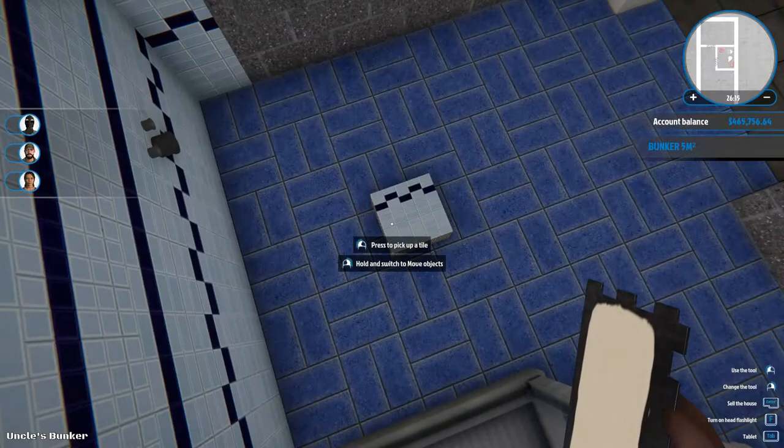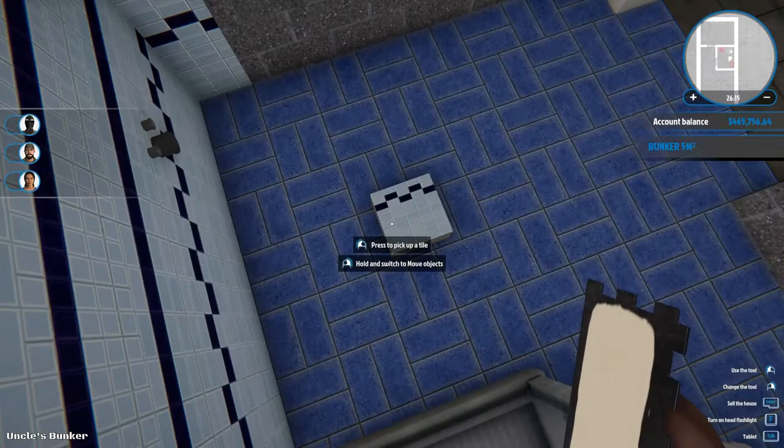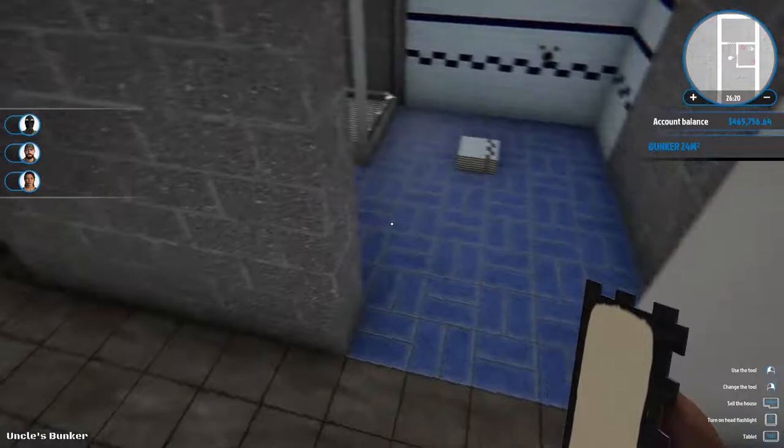Okay everyone, looking at the time it looks like it's time to wrap it up for this episode. I'll probably finish up by tiling this room, and maybe see about painting and tiling some of the rest of this here as well. We'll come back next episode and continue working on this. If you folks have any comments or questions, be sure to leave them below. And as always, thanks for watching — until next time!